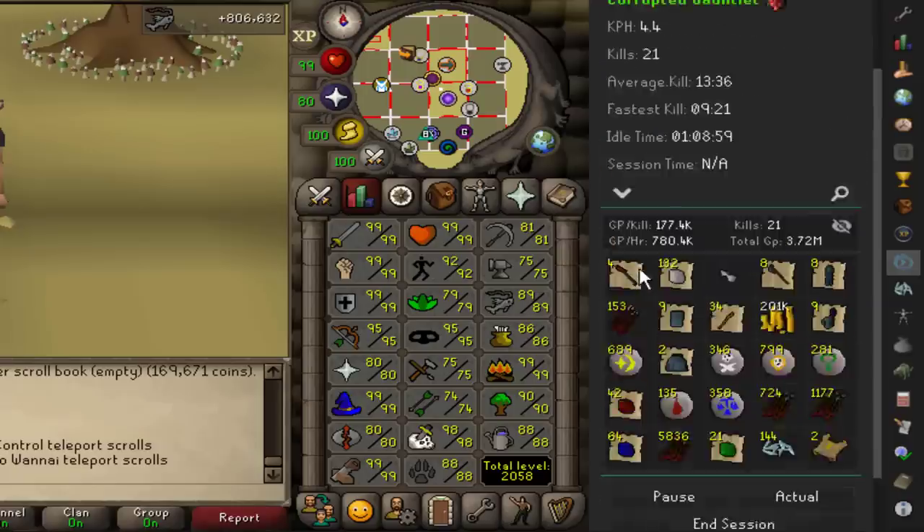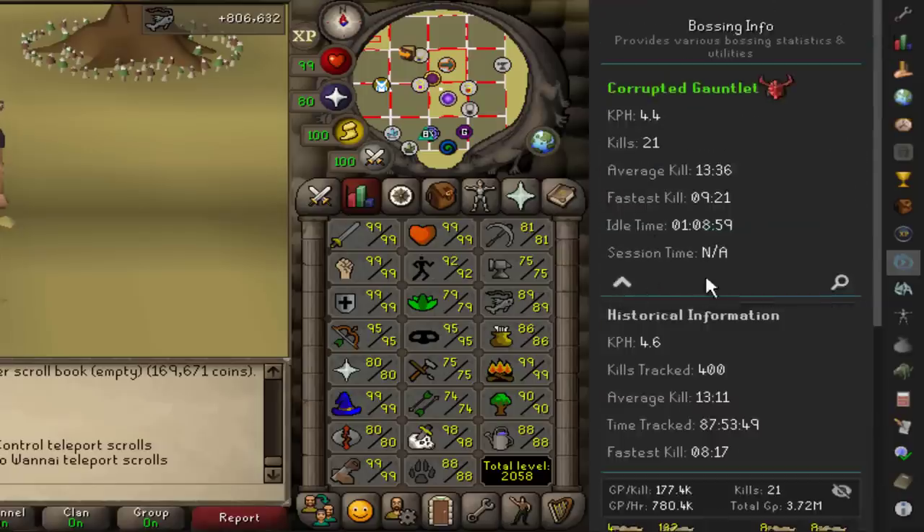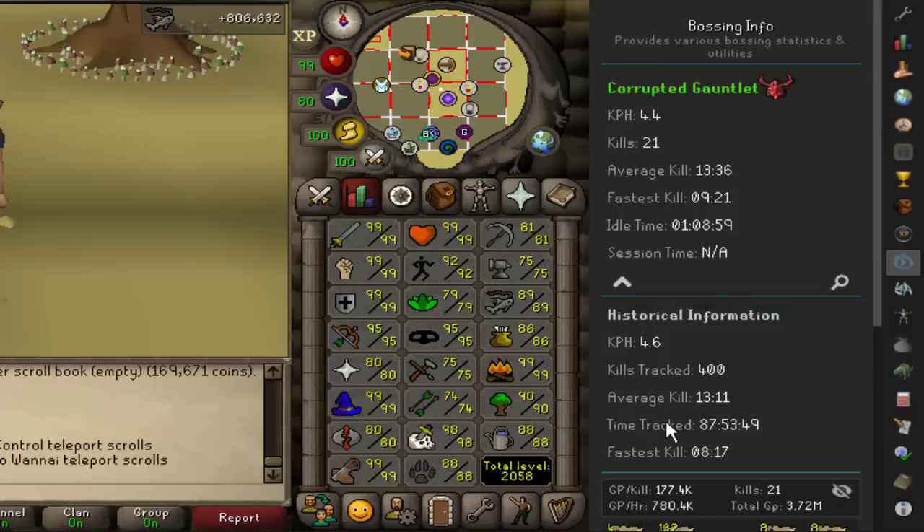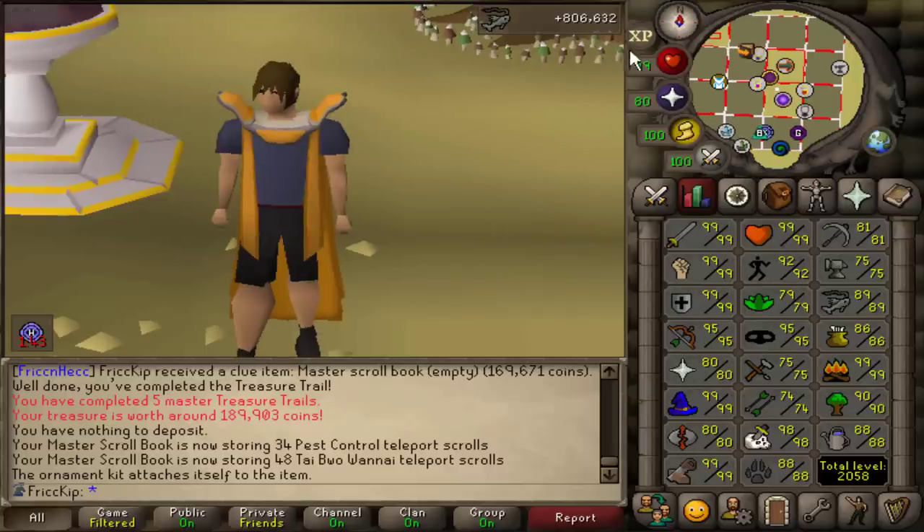I almost forgot to show this — the Bossing Info plugin with historical information. 87 hours spent in the Gauntlet across all cases completed. I spent a good 40 to 50 hours just this video doing Gauntlet.